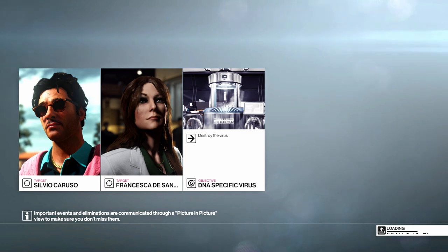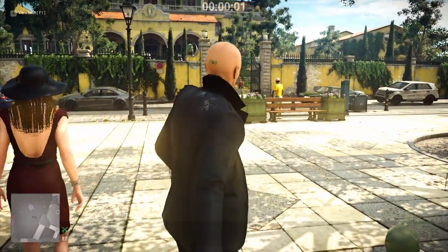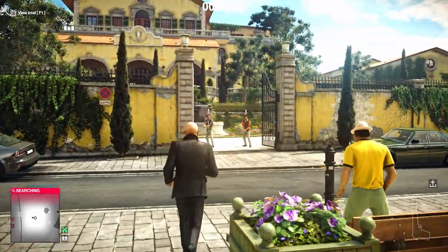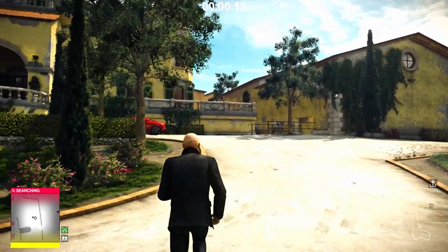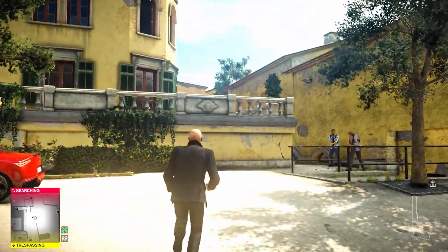Let's go! So the first thing you're going to do — this is pretty standard on this level — go behind the bench, shoot the guard. That blinds them for a little bit so you can just run right through them. That's pretty standard on this level, this strat in particular. Shoot the guard, run up to them, don't show any fear, and just keep walking. They'll let you by.